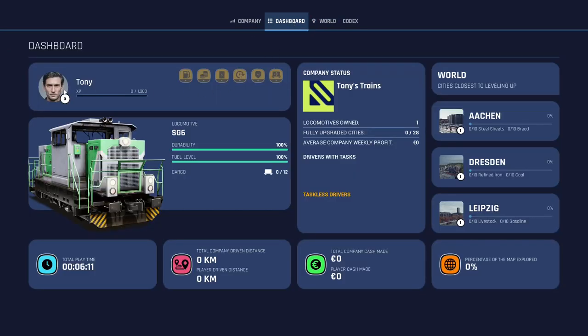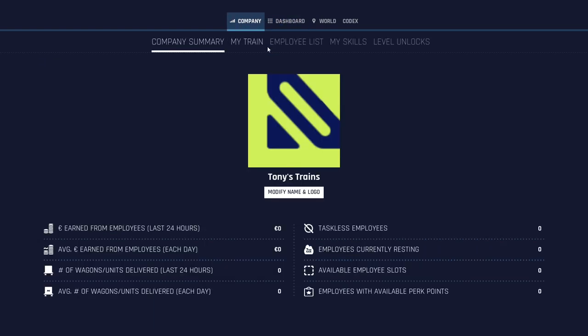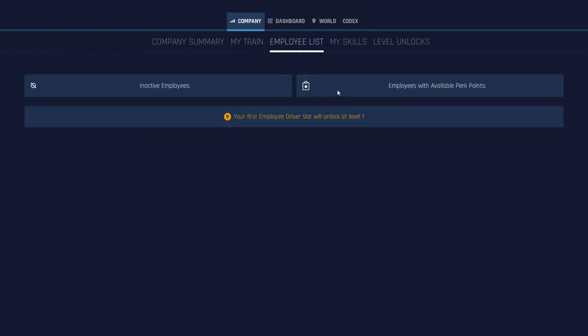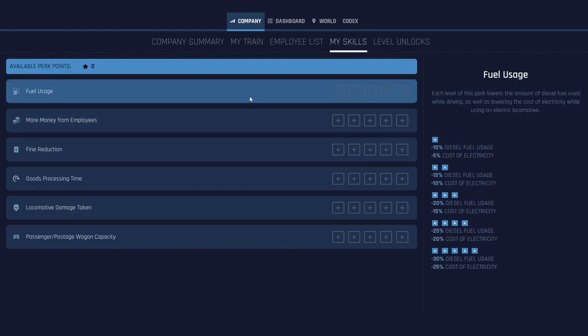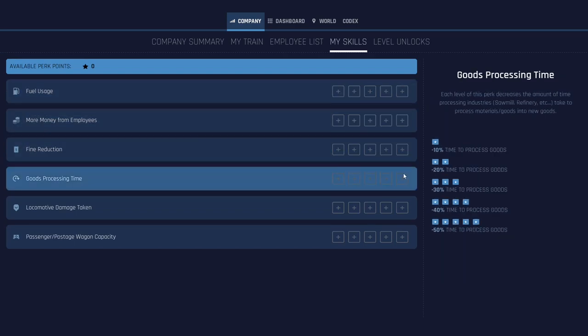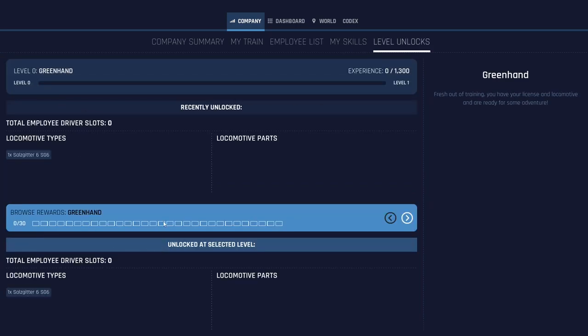If we look at the dashboard, you can see my profile picture and the locomotive I've got. You can see the distance, how much money I've made. You can level up cities — the more stuff you take to a city, the more it will level up. Company-wise, you can see how much money you've got, your trains, logos. You can see what contracts you've got, how fast you can go. When you've got employees, you can see skills — just like Euro Truck Simulator — so you can improve fuel usage. You've got level unlocks, different locomotives, new parts and stuff.